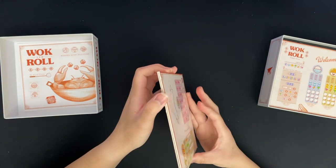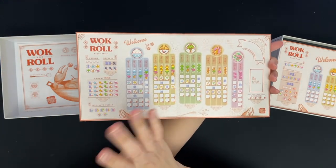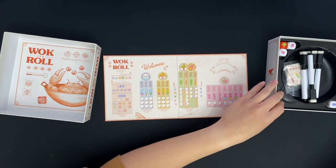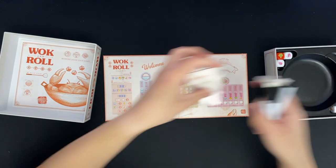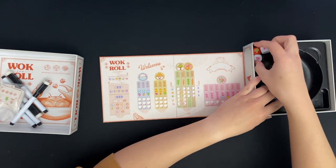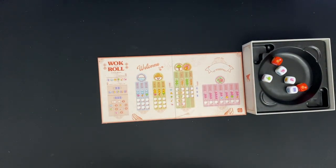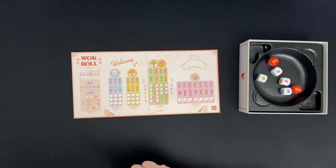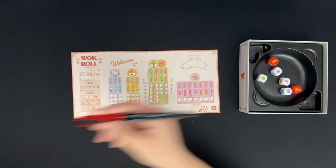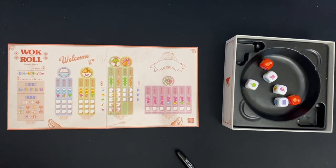I'm going to do the simple menu. This is a double-sided board — this is the simple menu side, and this is more of the expert advanced side. I will be showing you the simple side today. I'll grab my dice, and it comes with a built-in dice tray, which I love. I always love when they have that. I'll set this aside and grab my own marker. I prefer to use something more visible — I'll be using this red one.